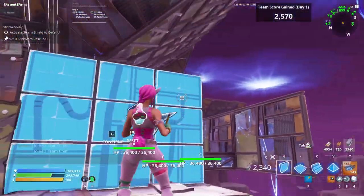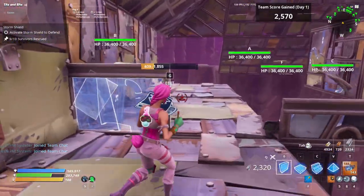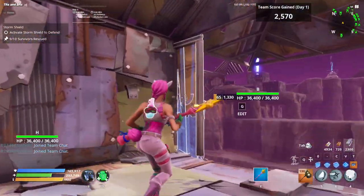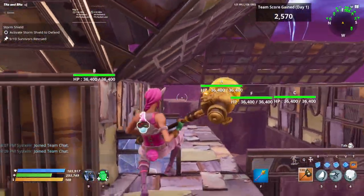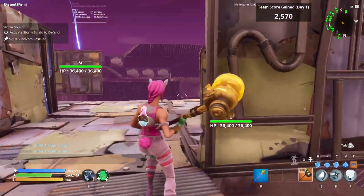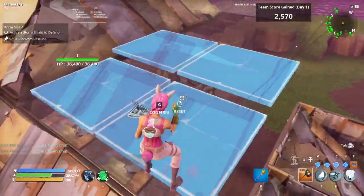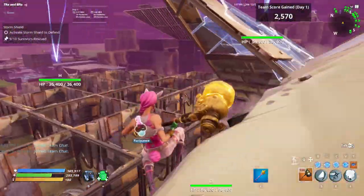Next we're going to have a pillar wall right there, a half wall here and here. You can put a half pillar or full pillar here — that's what I would do. Put a big wall and come up here. You can edit this one if you want — that's up to you.